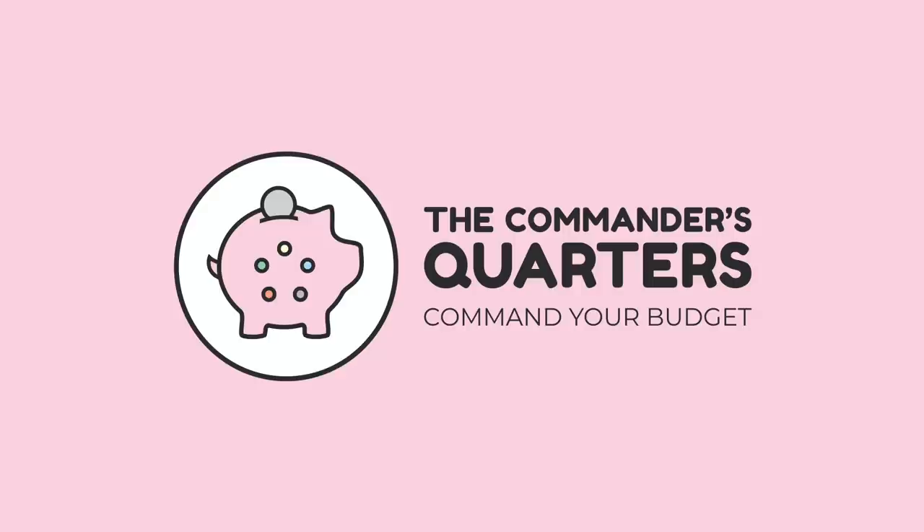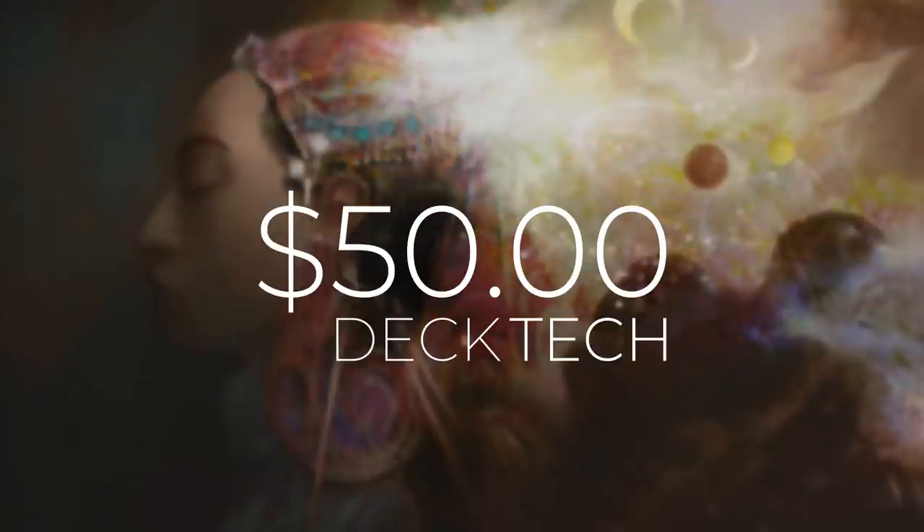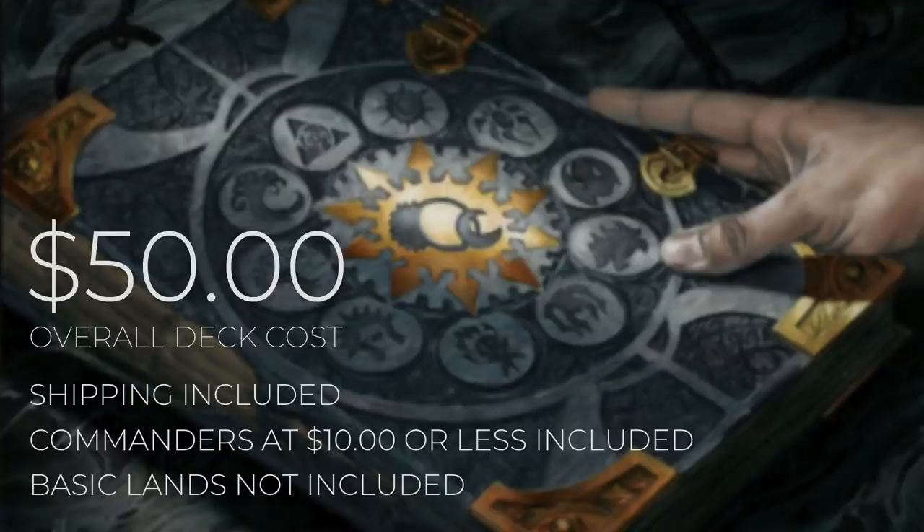Hello and welcome to the Commander's Quarters. I'm your host Mitch, glad to have you here. Here at the Commander's Quarters, we're all about Commander on a budget. Today's episode is going to be a $50 deck tech. When I say $50, I mean that is an overall deck cost. Both shipping and commanders that are $10 or less are going to be included in that cost, but basic lands will not be.